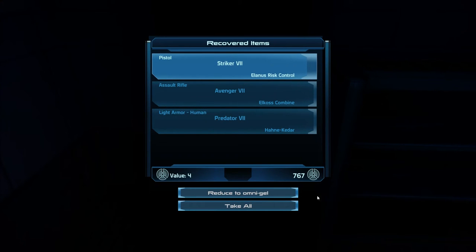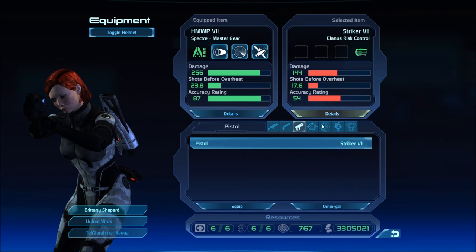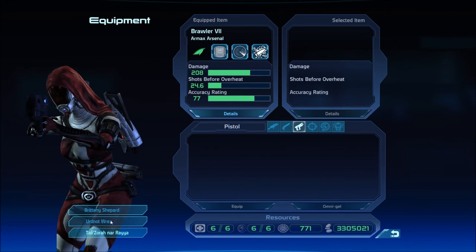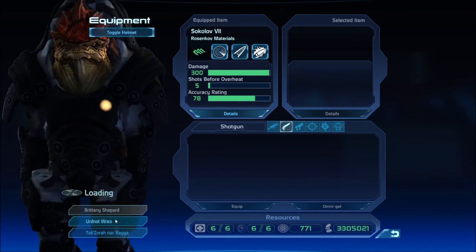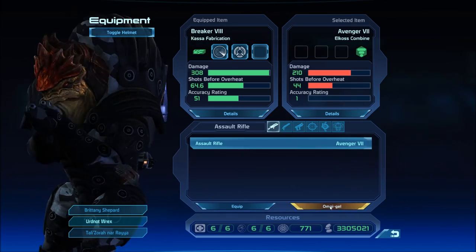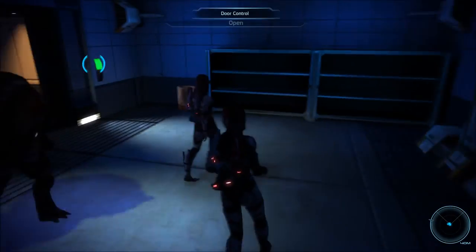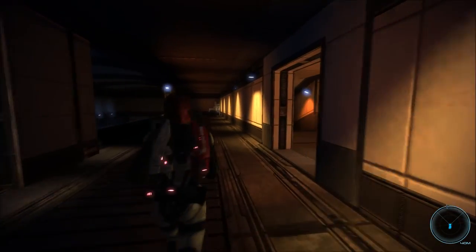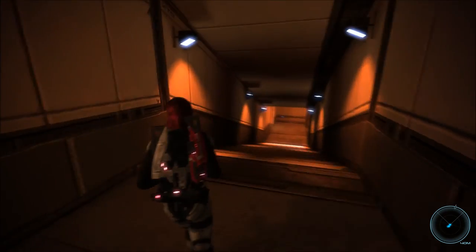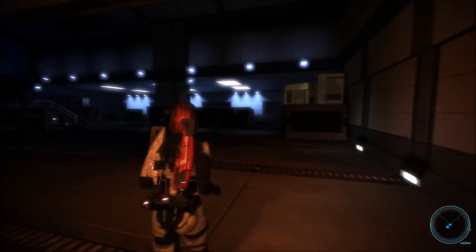Found a pistol, assault rifle, and light armor. That's one out of three torches disabled. They know the torch went out, so we can expect resistance outside. It's one out of two remaining torches, and they know that the torch went out, so we can expect resistance outside.